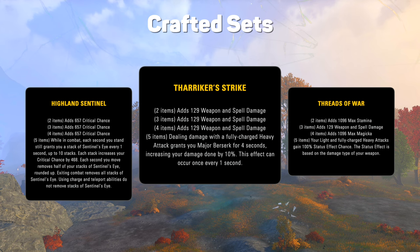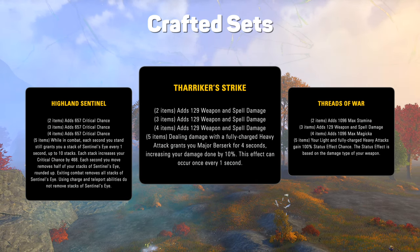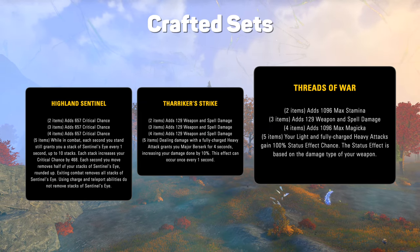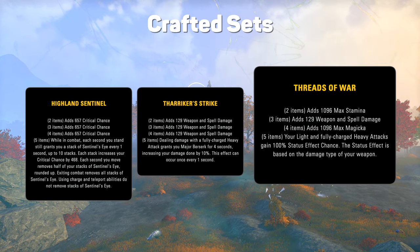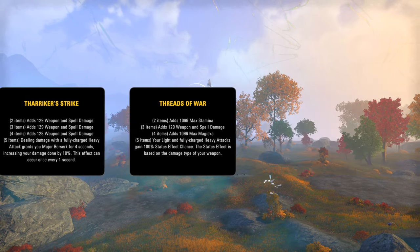Tharica's Strike is for heavy attack builds, but since most are sorcerers, you'd think they'd have quite a bit of Major Berserk uptime already. Threads of War is a great name, and gives you almost permanent Burning, Concussed, Chilled, or Sundered, depending on your main weapon. A Warden could gain a lot of damage from that, but for other classes, I don't know if it measures up to some of the really good 5-piece bonuses that we use.